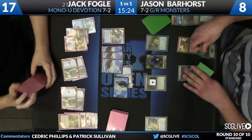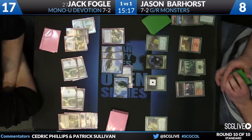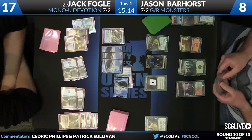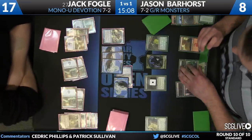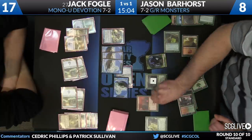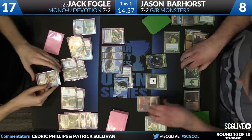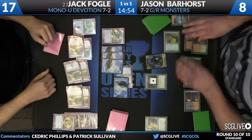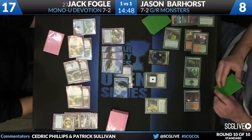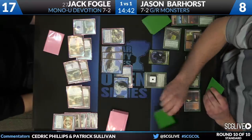There's the sixth mana for Mortars, so an overloaded Mortars leading to a lethal attack — that's not a shabby thing to Negate. Jason counts one, two, three, four, five, six mana and casts Mortars overloaded. Jack quickly negates it. Jack has been clutching on to that Negate for dear life, but this is definitely good enough to counter.